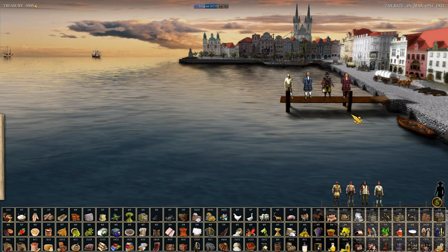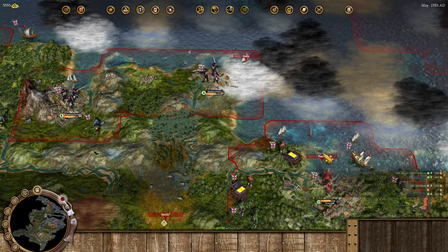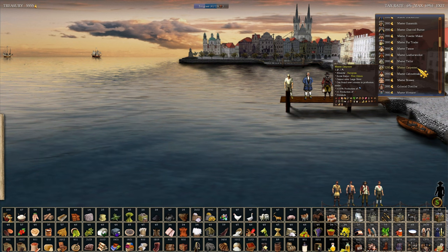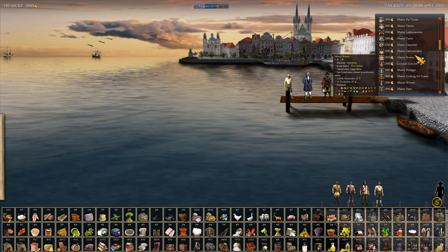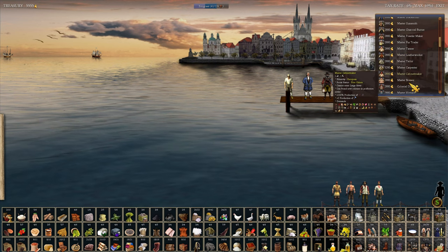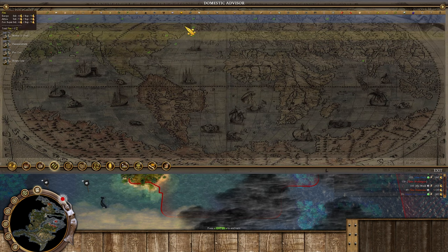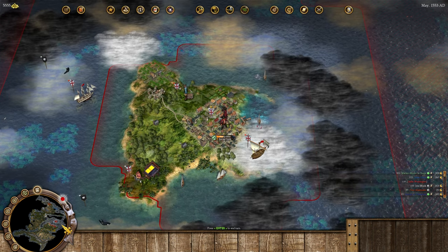I kind of think we want to just float this money, but the king might ask us for money - that's true. Anything in particular we need? I wouldn't mind more master carpenters, but they're at 5,280 gold each at this point - probably not quite worth it. I should think about doing some other things, maybe actually getting a colonial distiller. The only colony producing sugar is Pearly Gates, which is plus four at the moment.